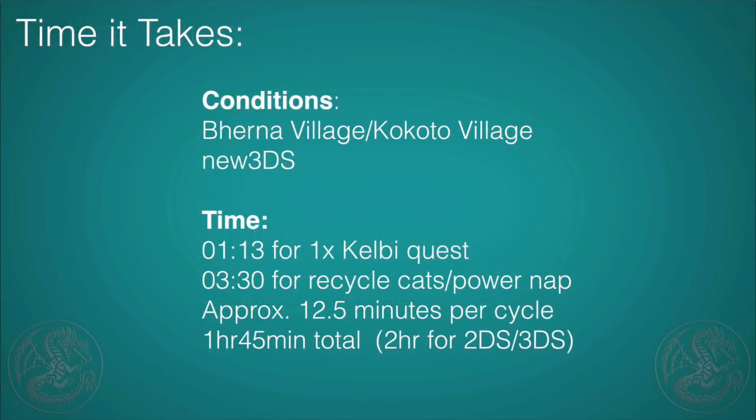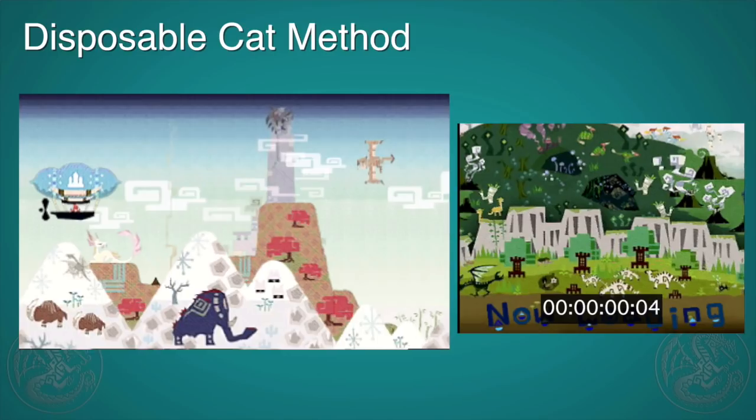When looking at conditions, you definitely want to be doing this in Berna Village or Kokoto Village — they are the fastest for recycling these quests. On a new 3DS with a class 10 memory card, you can go from the start of the village, take the quest, deliver the horns, skip past the save, and return to town in approximately one minute and 13 seconds. It takes about one minute 24 seconds on an old 3DS or 2DS, which adds about 15 extra minutes overall. The full recycling point — swapping cats, doing the power nap, and setting up a new cycle — takes about three and a half minutes, making each full cycle about 12 and a half minutes, for a total of about an hour and 45 minutes.